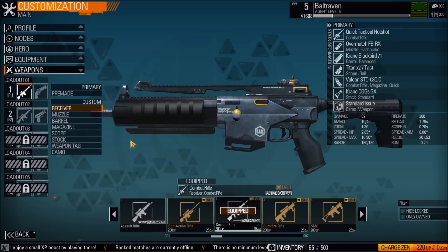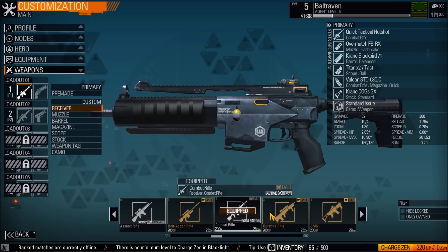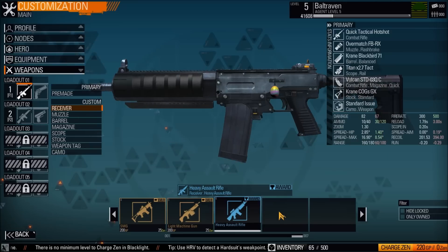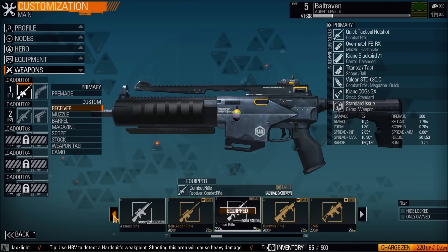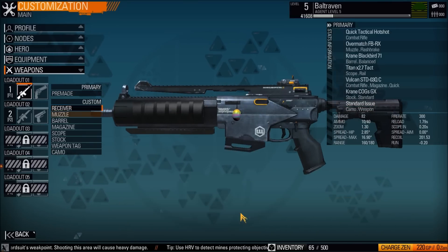Going custom — the receiver is basically what type of gun you want: assault rifle, bolt action rifle, combat, burst fire, submachine gun, light machine gun, and a heavy assault rifle which you can only get as an award. I'm pretty sure to unlock that you'd have to do something with the assault rifle. I like playing with the combat rifle, so we're going to equip that.